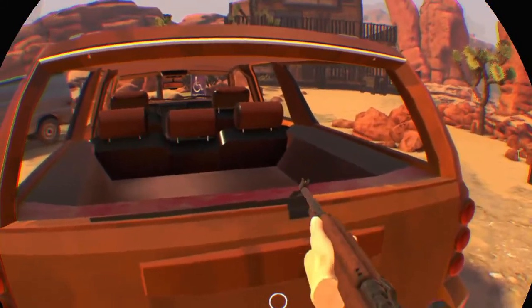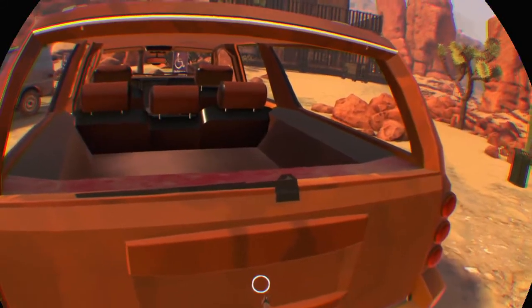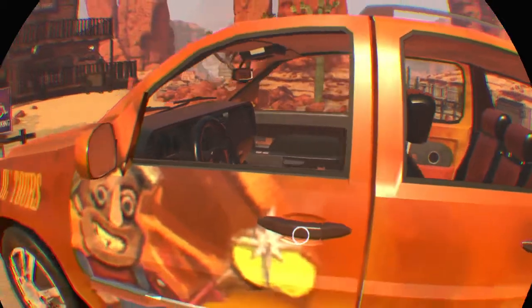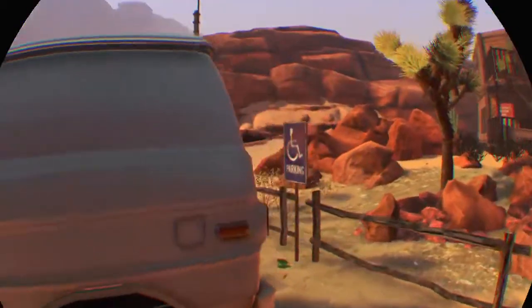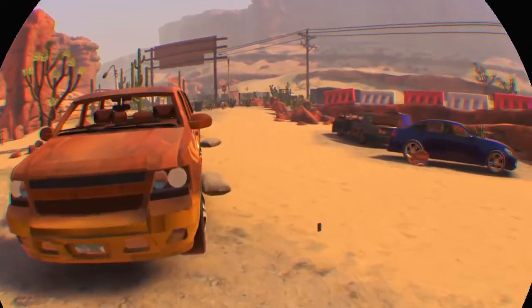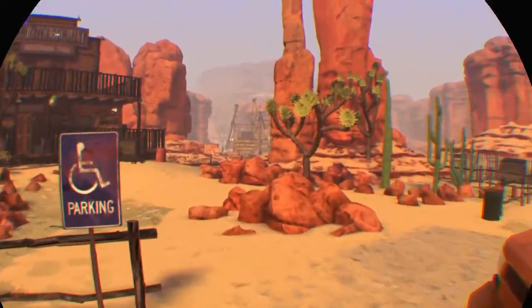That car belongs to the Old Dutchman mine — bet it has some useful stuff, let's check it out. It's locked — alright, I'm going to need the key. It might be in the ticket office. I thought I could just shoot the window out — must have bulletproof glass. I know it's a video game, you have to have objectives.